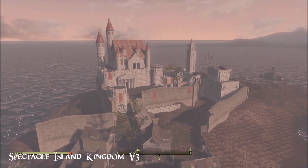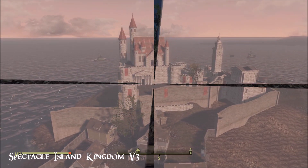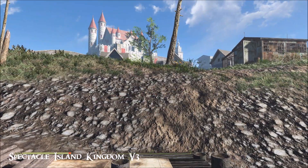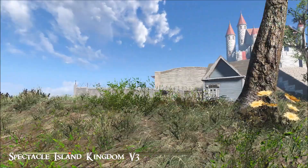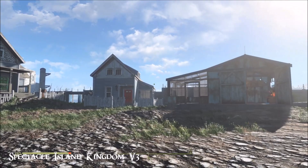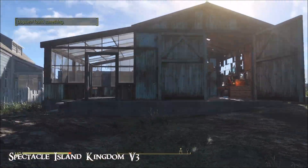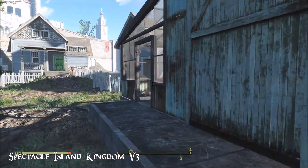Anyway, back to this wonderful mod - let's get down and have a closer look at it. When you fast travel here, this is where you land and you've got all these little homes. Very cool - pop all your settlers down here. Here's the original warehouse area.